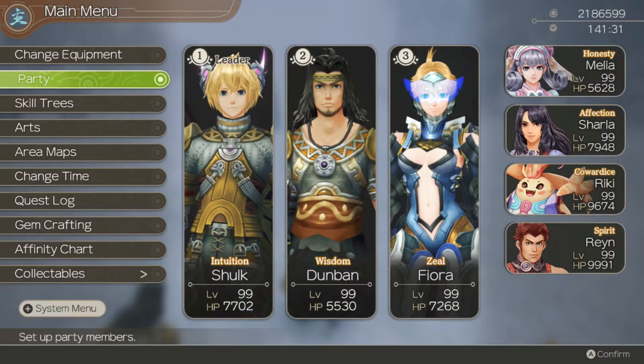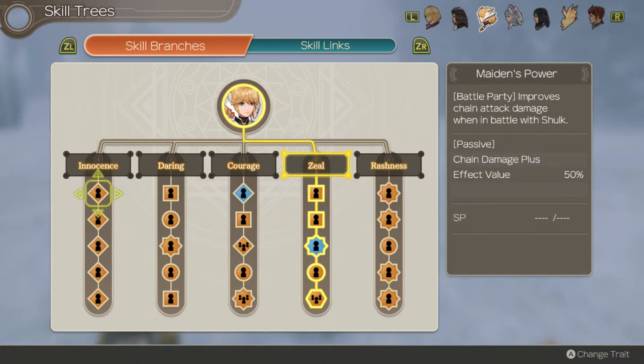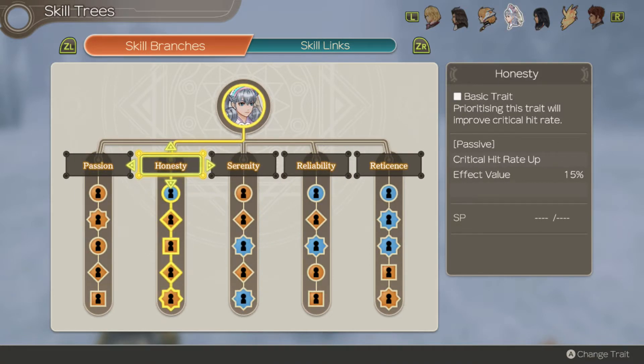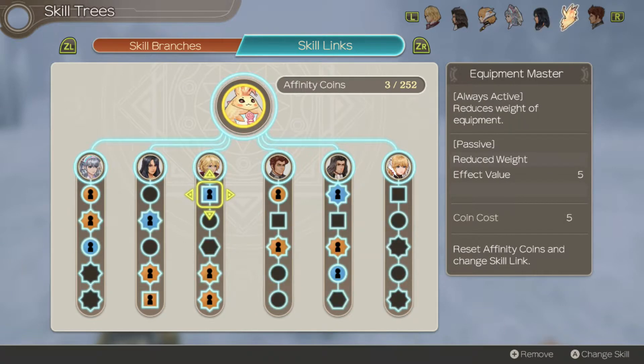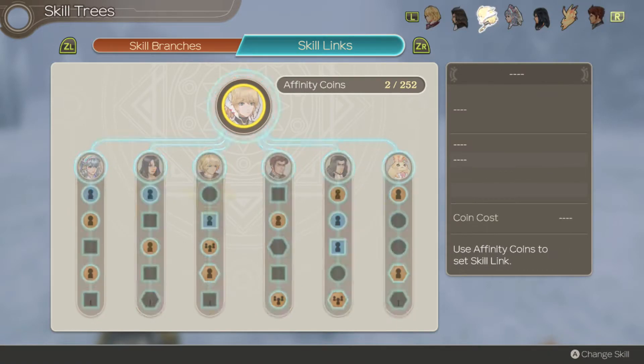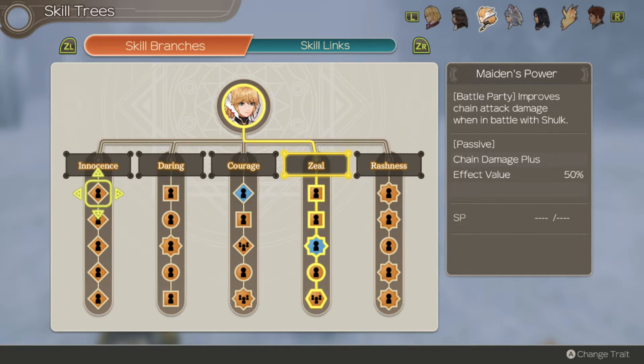Offscreen, I finally maxed out everyone's skill trees, especially Fiora's — Innocence, Rashness, and the rest is Zeal. They're really good, especially Innocence. All of these are exclusive for Fiora; you can't equip the diamond-shaped or square-shaped ones. The triangle-shaped ones are exclusive to Spirit of Pile members. All of this gives her nice boosts as long as Shulk is in the party.